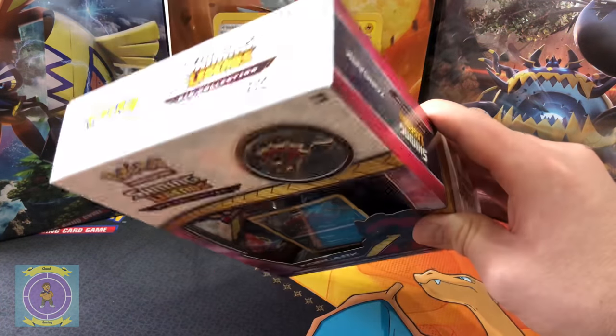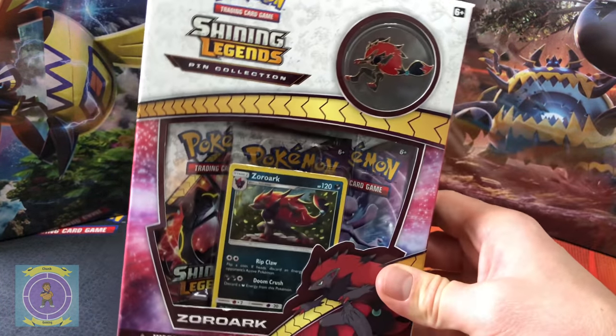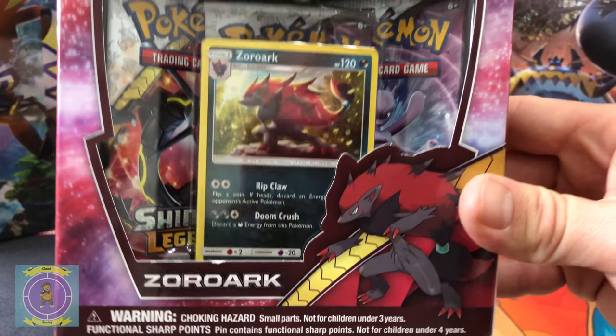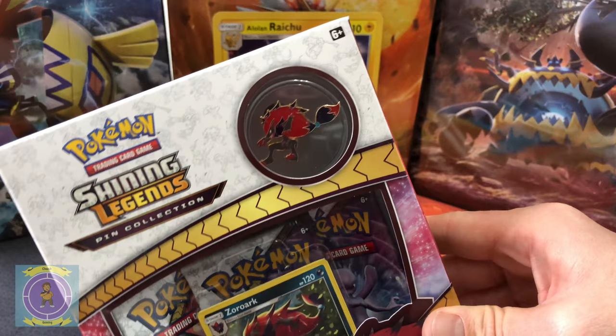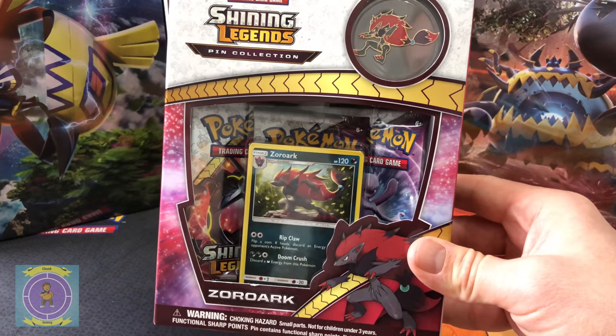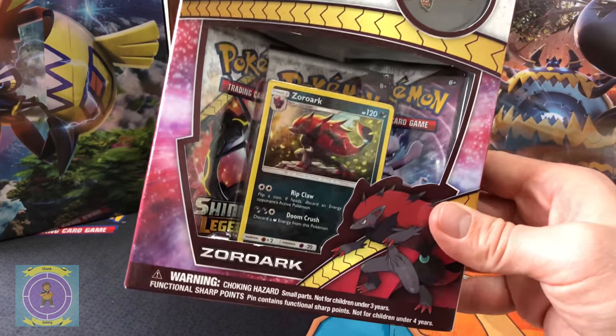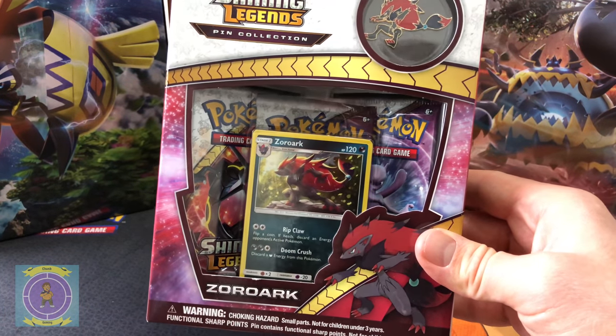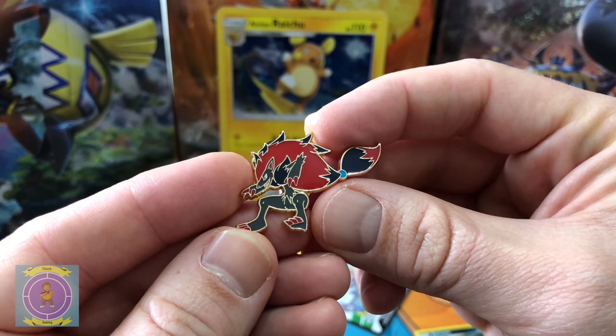Hello everyone and welcome to another Chunk Gaming Pokemon box opening. We have got the Shining Legends Zora pin collection box — there he is. We're gonna get him out, have a look around it, see the badge itself, and then we've got three packs of Shining Legends to open in the background. Let's get it open and see what we got inside.